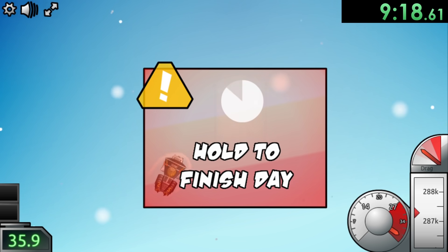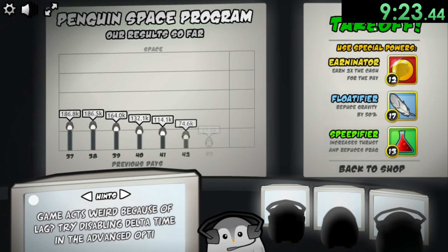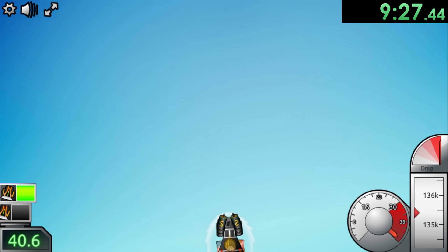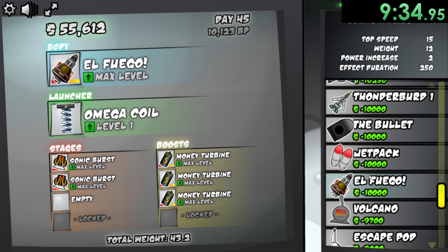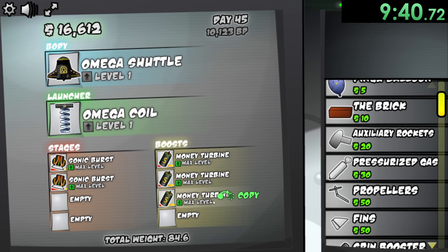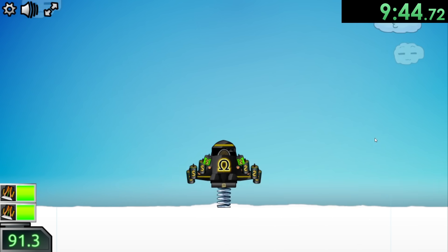We should be able to get really far with our second sonic burst at max level. There's also a lot of things hitting me and trying to make me not go far. We can upgrade El Fuego one more time. We probably only have to do one more launch until we can move on to our next body. It looks like we have $40,000, so now we can move on to the Omega Shuttle. Along with that, we're going to buy another one of these money turbines, and yeah, we're just going to print even more money.